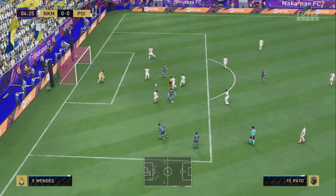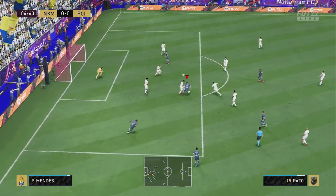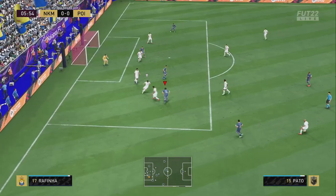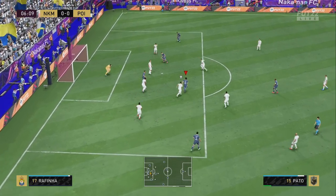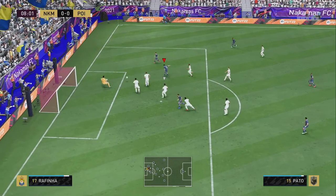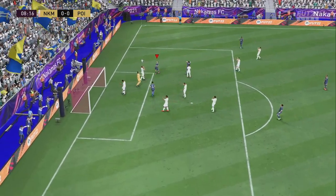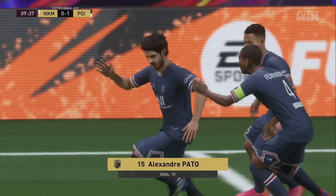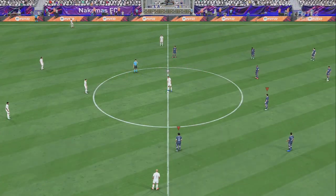Pato with a new skill move, gets past one — he feels lightning fast on the ball. Gets past two, past three — oh very unlucky there. Pato near post, good save.